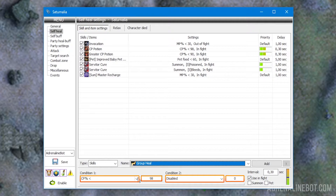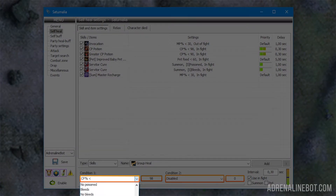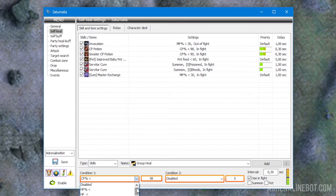Conditions: here you can set up to two different conditions for the use of the selected action. The type of condition is selected on the left and the value to be compared with on the right. For different types of conditions you need to enter different values. For example, for HP, MP, or CP conditions, either percent or absolute values are indicated. There are also conditions where you don't need to specify any values at all, for example checks for root, stun, summon pets, etc.